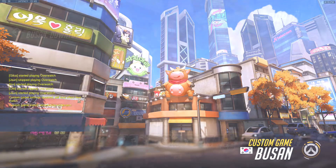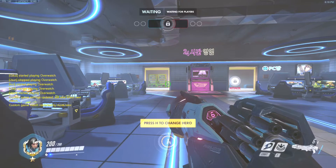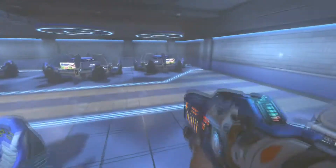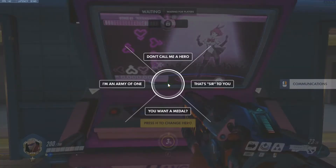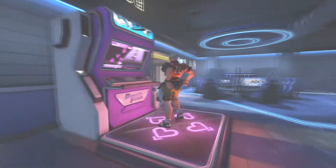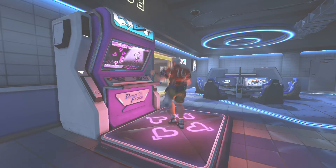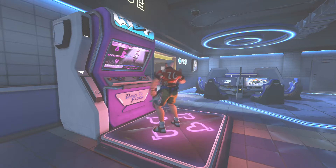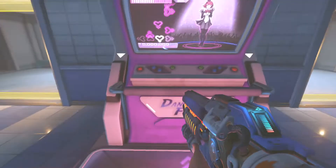Aha - here we go! I still want to find that floating cow, it's got to be around here somewhere. But before we do that - this is the arcade, ladies and gentlemen, a cyber cafe right here. Over here is the Dance Dance Revolution machine and they're dancing. If they're gonna dance, I'm gonna dance! S76 going for the high score on the dance floor - only D.Va and that hacker Sombra ever beat me. If you look really closely you can see that the floor lights up when you do the moves.